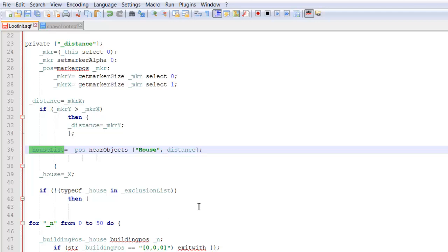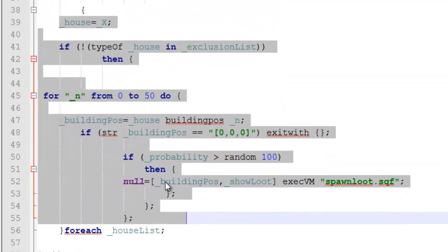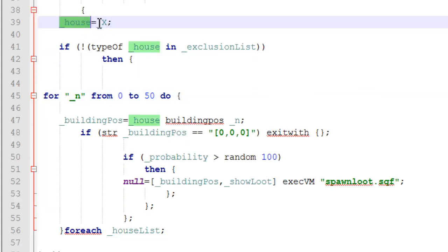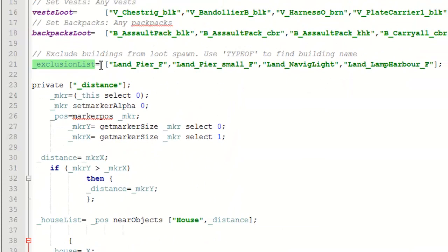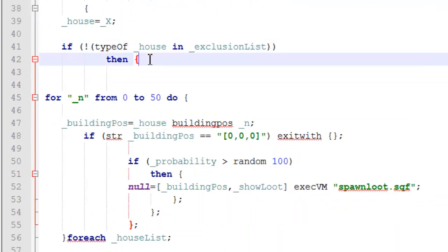That's a very big list — imagine how many houses are on Stratus, that's how many houses are in this list. For each of these houses we're going to run this set of code. It looks small and may not look simple, but I assure you it is quite simple. For each iteration there's a single house. If the type of house is not in the exclusion list — remember we've set our exclusion list up here — then we're free to continue. If it is in the exclusion list, we'll just skip it and it won't be used to spawn any loot.